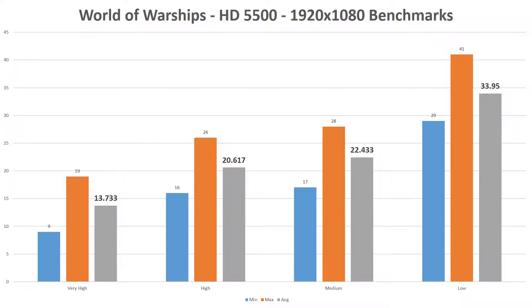If you look at the graph, you'll see that the game only averaged above 30fps at the low graphics settings. But as I mentioned in my benchmarks of the Intel HD 530, which you can check out here in the top right hand corner, the slower nature of this game makes lower frame rates more acceptable. So even at the high graphics settings, the game didn't stutter unreasonably.